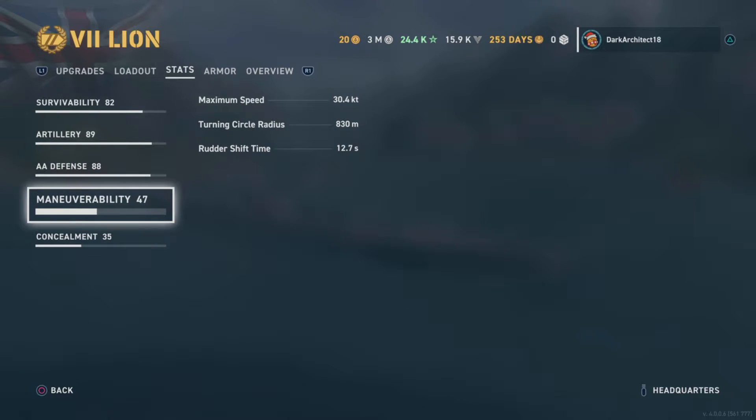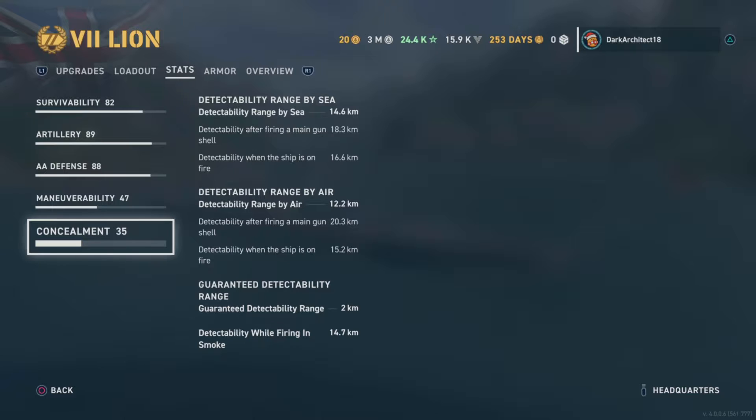Maneuverability is a 47 rating: 30.4 knot max speed, 830 meter turning circle radius, and 12.7 second rudder shift. For concealment: 14.6km detectability by sea, 18.3km after firing main guns, 16.6km when on fire, 12.2km by air, 2km guaranteed detectability range, and 14.7km detectability while firing in smoke.